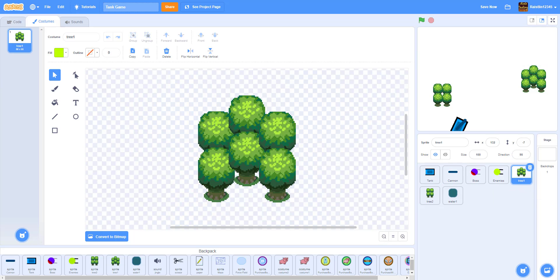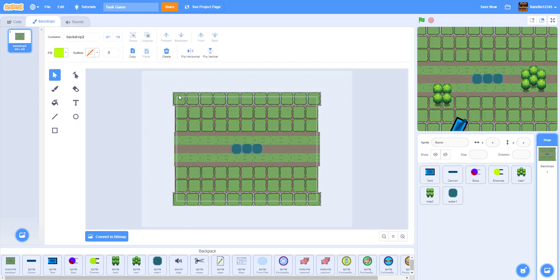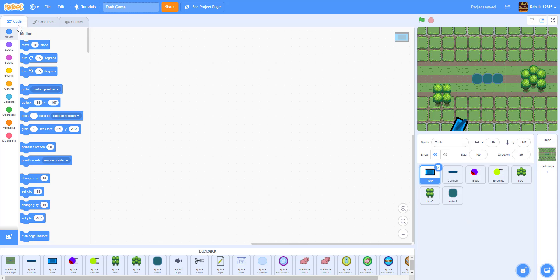Now let's get the backdrop. I'll open it back up, drag it in — there it is. It's pretty simple, just something I found online. Now let's go to the tank and start coding.